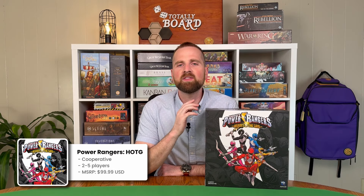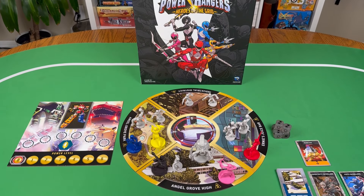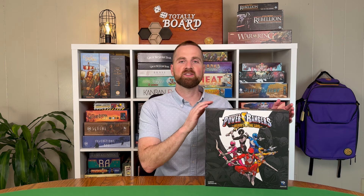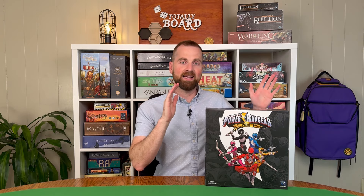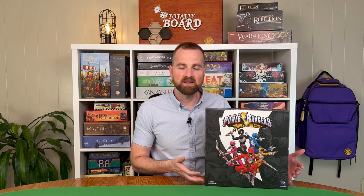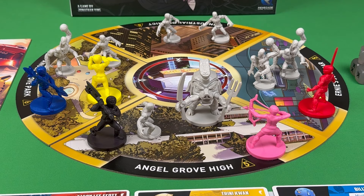Next up, we have Power Rangers Heroes of the Grid, a cooperative game for two to five players where you're taking control of your favorite ranger and working to defeat baddies like the Nasty Knights, Bones, and of course Rita Repulsa. I went on a nostalgia trip recently, binging all the old Power Rangers and absolutely loving it. I came across this game, bought it, played it, and it's really, really good. I have to be transparent that the theme elevates it a little for me. On your turn, you can only do three things: move your ranger, initiate a battle, or recover your ranger — adding discarded cards back into your deck. Very straightforward and easy to grasp.